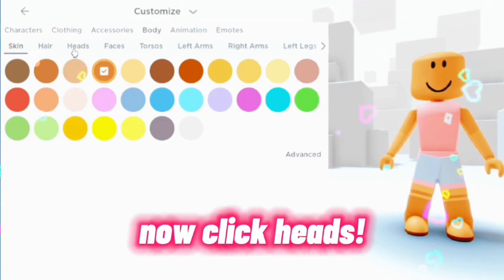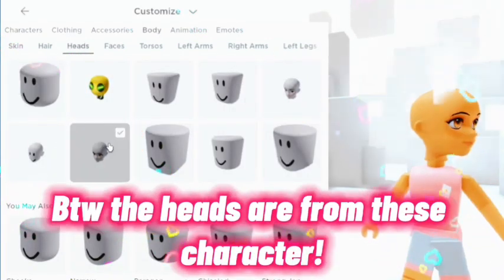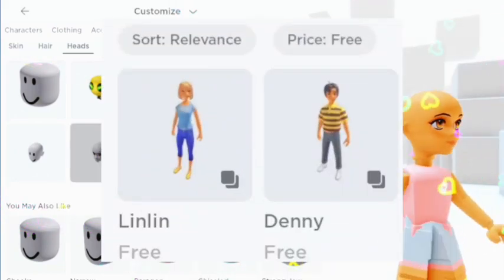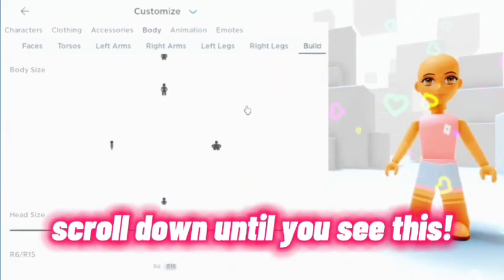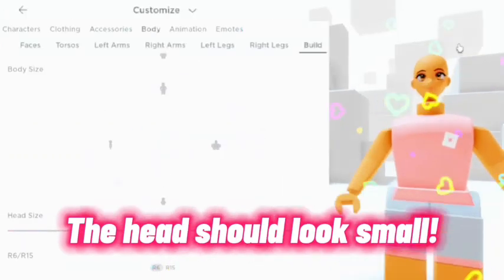Click Heads — you can choose either this head or this one. By the way, the heads are from these characters. Now go to Build and scroll down until you see this, then change it to R6. The head should look small.